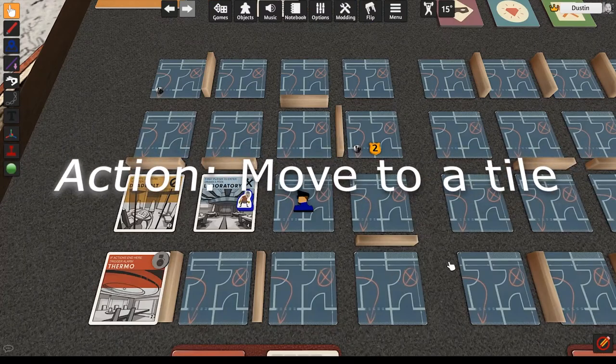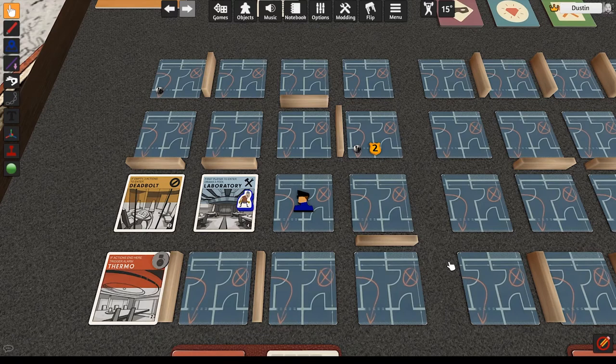Move to a tile: move to an adjacent tile. You may not move diagonally or through walls. If you move onto a tile that has a guard in it, you must discard one stealth token. If you must spend a stealth token and do not have one, you lose the game. You can take actions while in a tile with a guard without losing additional stealth tokens. Only moving causes you to lose stealth tokens. You can move to a tile even if it has not yet been revealed, but it's riskier than peeking first.